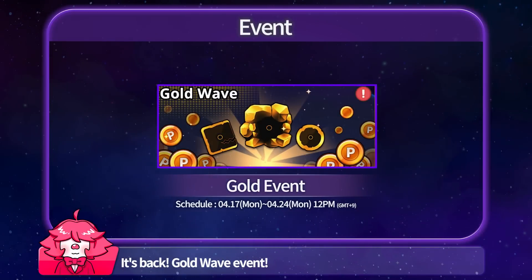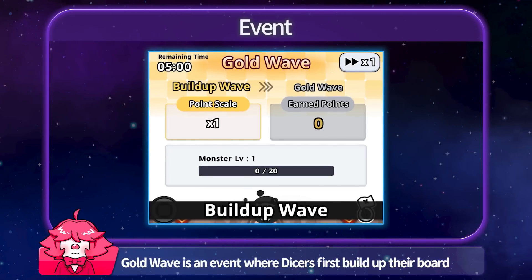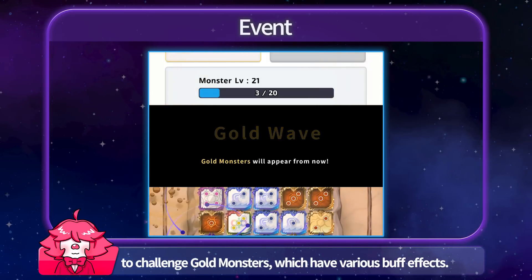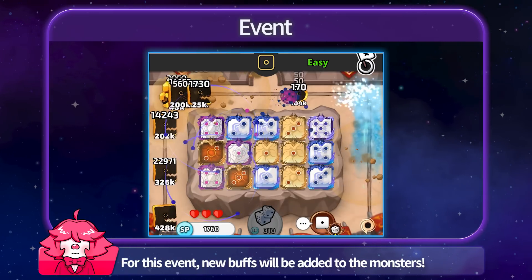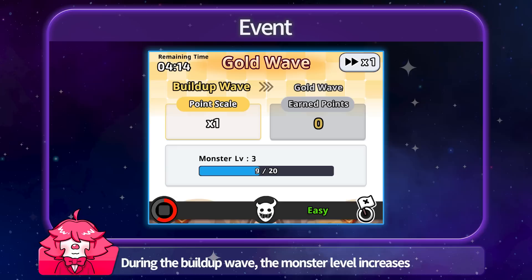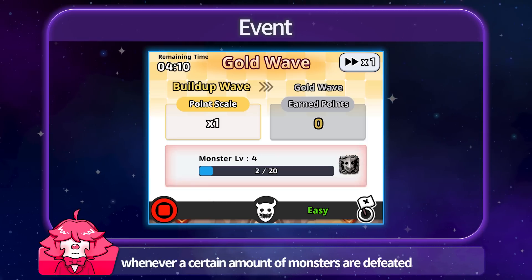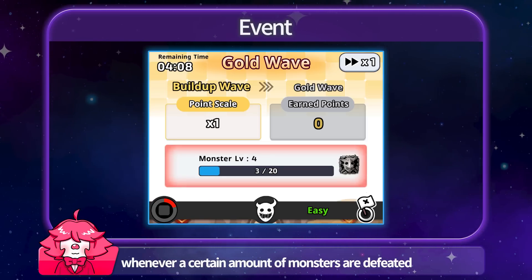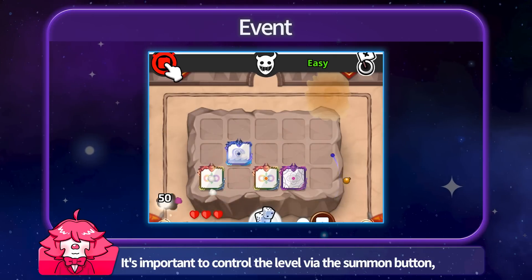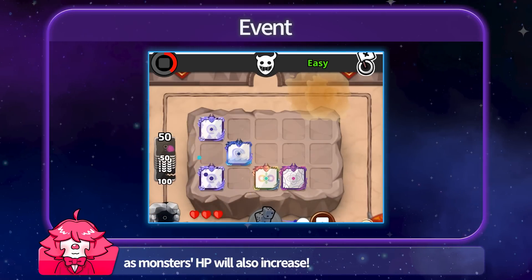It's back — the Gold Wave Event! Gold Wave is an event where Dicers first build up their board to challenge gold monsters, which have various buff effects. For this event, new buffs will be added to the monsters. During the build-up wave, the monster level increases whenever a certain amount of monsters are defeated. It's important to control the level via the summon button, as the monsters' HP will also increase.